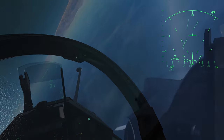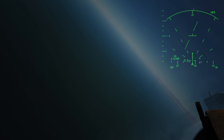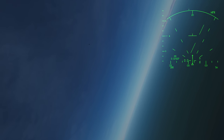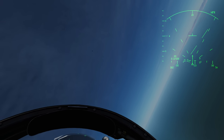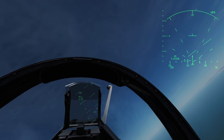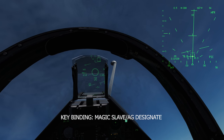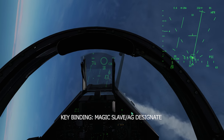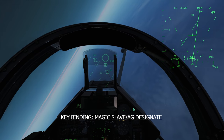Now let's take a look at using the magic missile with the radar. I'm merged with an F-18 and I lock him up with the radar boresight mode. When I lock him up, the missile doesn't automatically slave over to the target, so I have to hit the magic slave button in order to slave the magic missile to my target — and we get a successful splash.